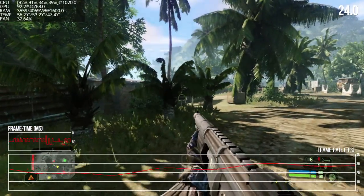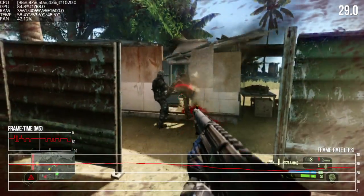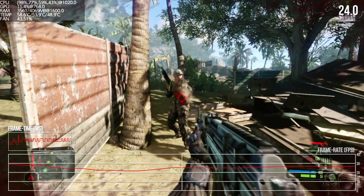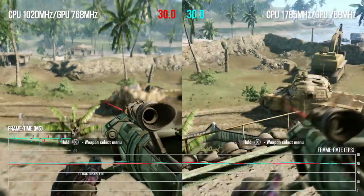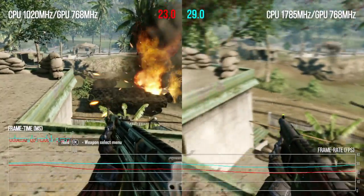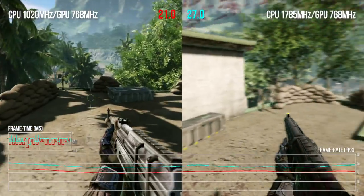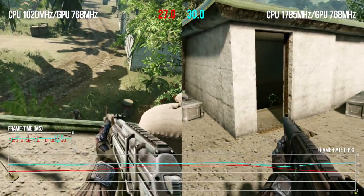We're tracking performance in docked mode with GPU at stock 768 MHz and CPU at 1020 MHz — you can see the frame rate is pretty variable. To what extent does CPU overclocking improve matters? Replicating like-for-like loads is difficult because Crysis is a game where AI behavior changes from run to run. But at the end of the level you battle two tanks, and you can see how the frame rate improves by overclocking from stock to the Tegra X1 standard 1785 MHz — clearly significantly smoother, but still not quite perfect.